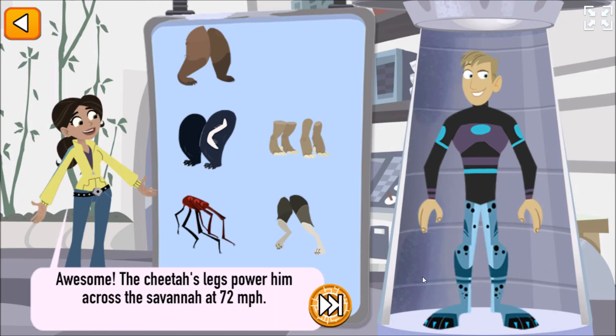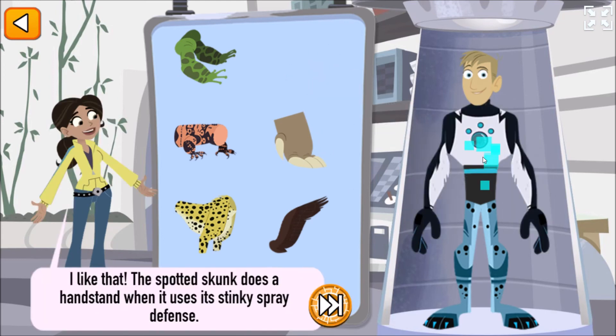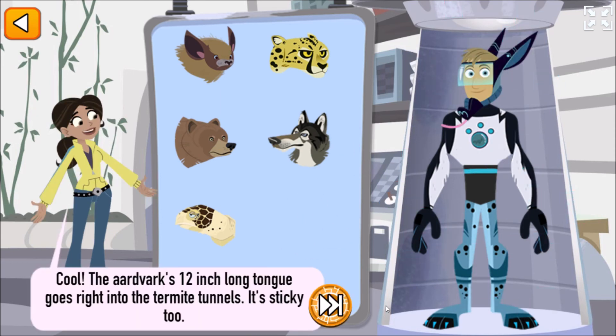Awesome! Cheetah's legs power him across the savannah at 72 miles per hour. I like that! The spotted skunk does a handstand when it uses its stinky spray defense. The aardvark's 12-inch-long tongue goes right into the termite tunnels. It's sticky, too!